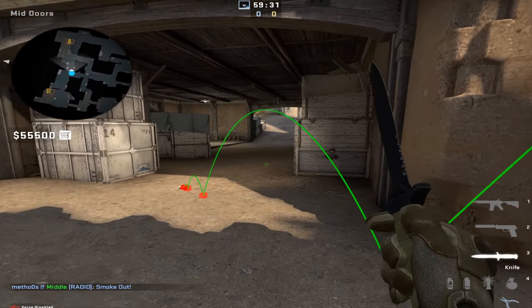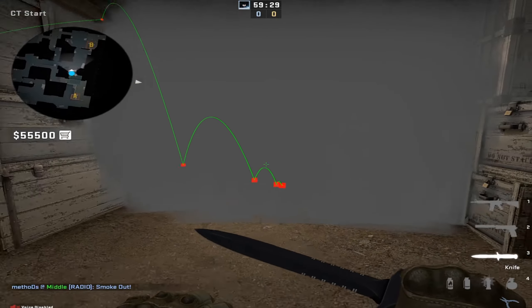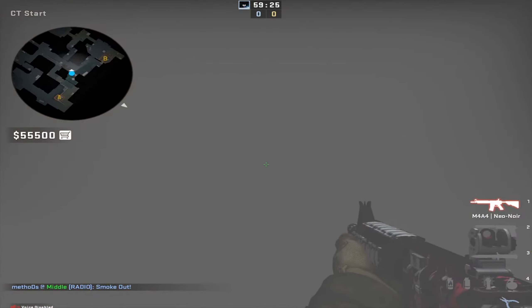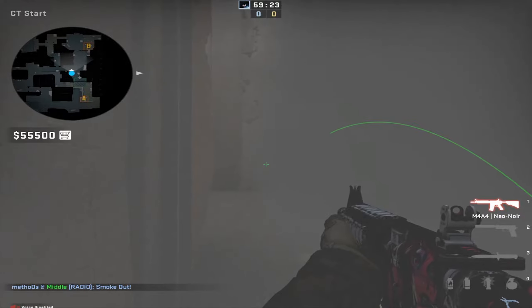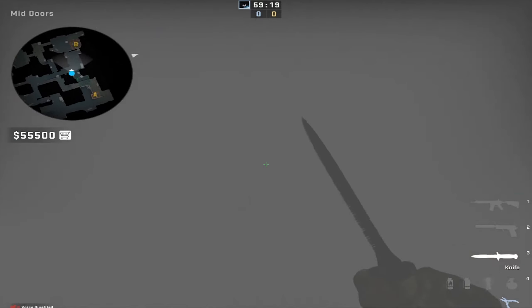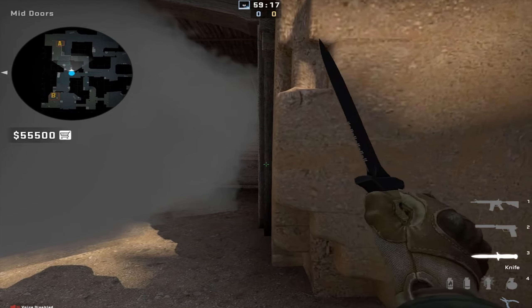The smoke lands on CT spawn. The problem with this smoke is that the CT has an advantage — if he pushes through the left side of the smoke he gets an insane one-way and picks up a kill or two. In higher level play you don't want to give the enemy any advantage.